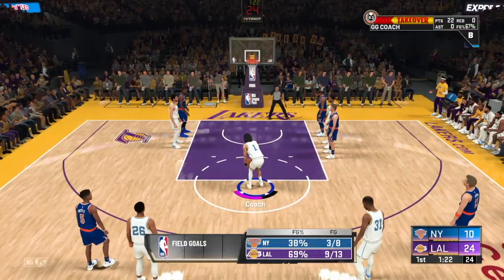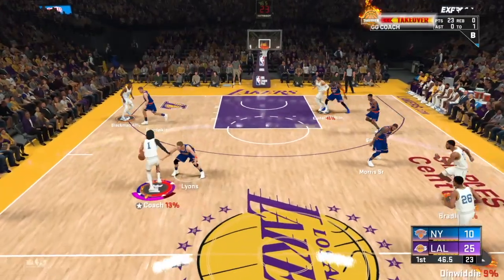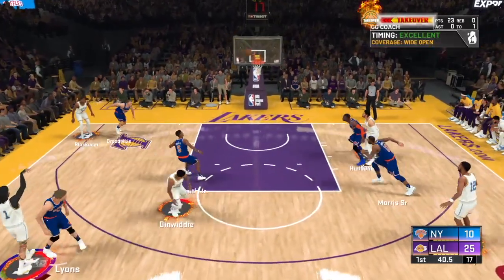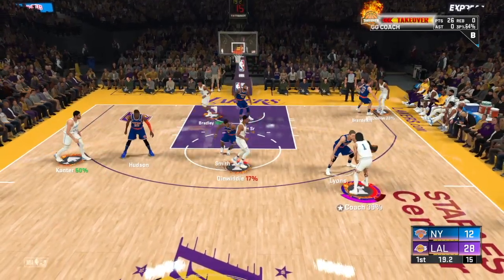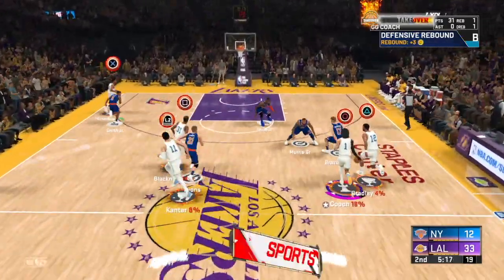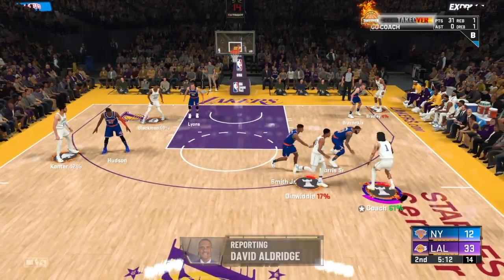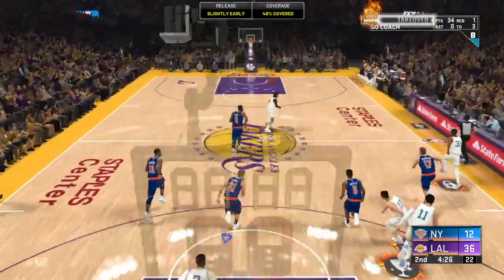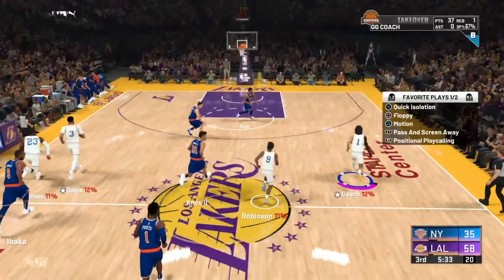You will still get a lot of shooting badge points even on Pro with 12-minute quarters if you go crazy all game. Team takeover will also help you while doing this — even though I'm not a shooting build, takeover still gives me more greens. To get team takeover I think you need about 75 team chemistry. Team takeover lasts way longer than regular takeover, allowing you to get a lot more shots up and a lot more shots made.